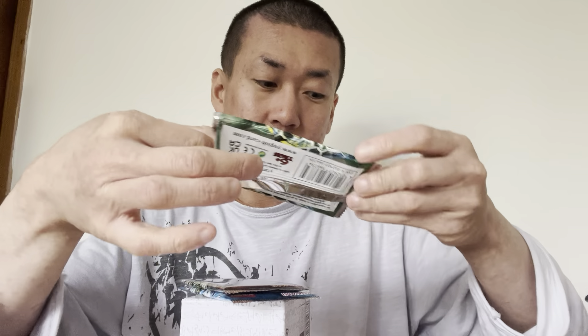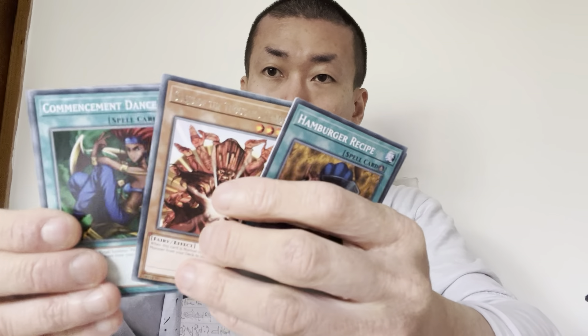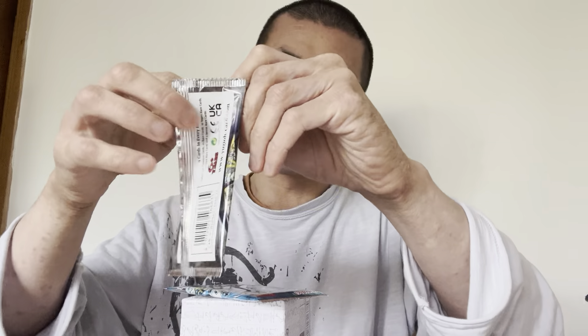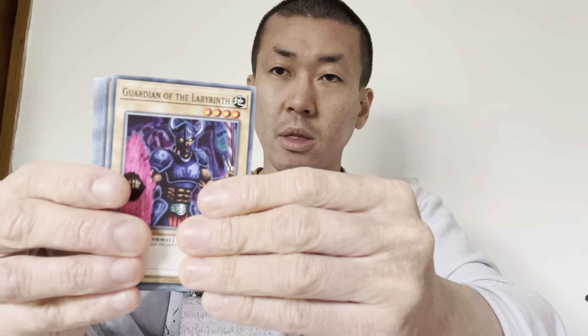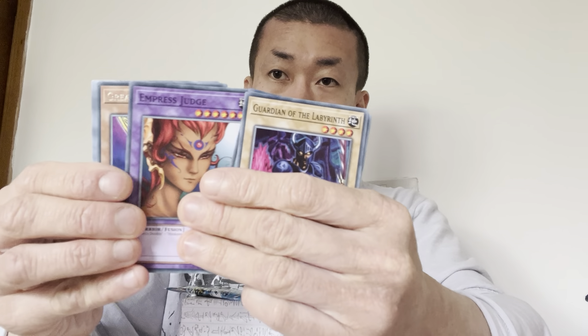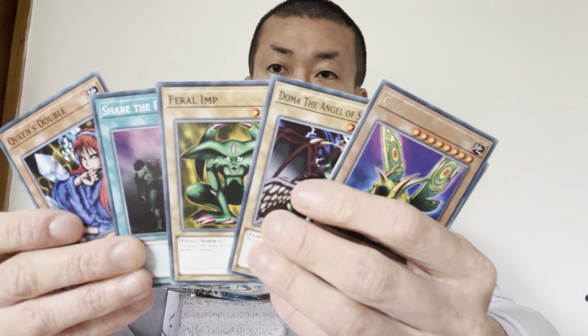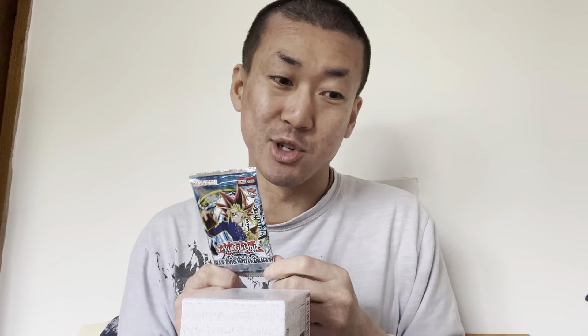I'm going to do the packs again - Legend of Blue Eyes will definitely be last. Opening Invasion of Chaos first. Invasion of Chaos has Black Luster Soldier - Envoy of the Beginning and Chaos Emperor Dragon - Envoy of the End. Those are two really powerful cards. I love Black Luster Soldier because his effect is so cool - he can attack twice and banish a monster. Chaos Emperor Dragon pays a thousand life points to destroy every card on the field and in hand. It was broken back then. We got Gale, Blasting the Ruins, Chain Disappearance, and... Levia-Dragon Daedalus! I didn't expect to get that card - that's so cool! I only got this card as an ultra rare when I was a kid.